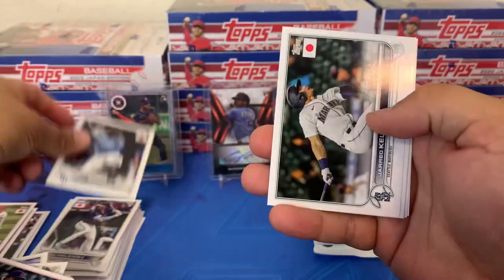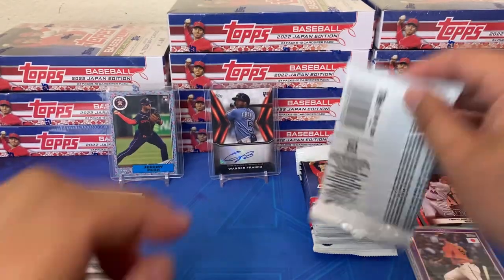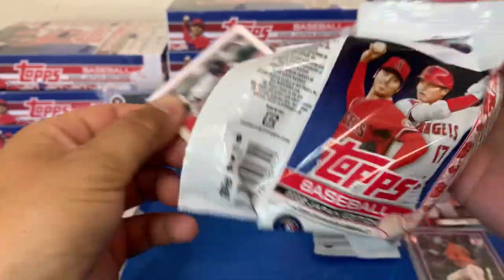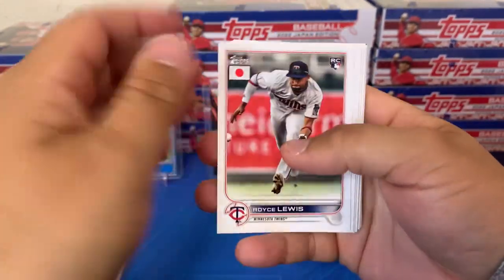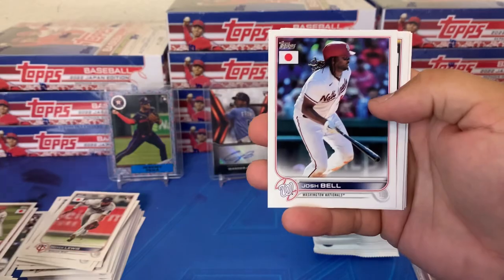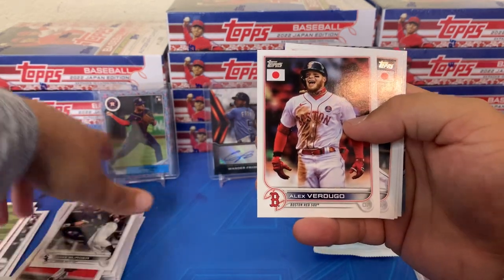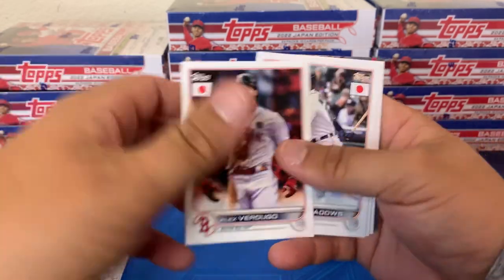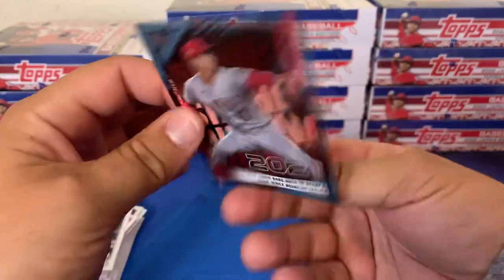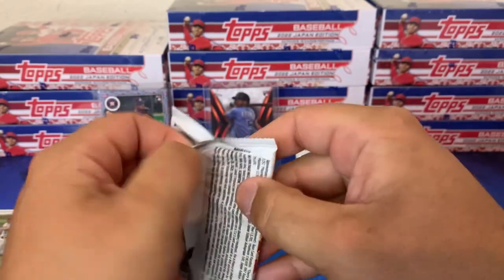There's Peña, Donaldson, Vlad Jr. Started off with a big auto — I love it. Of course the box I thought might have damaged cards — let's start with that one, get it out of the way. Nick Castellanos, former Oregon State Beaver. There's Jake Burger, Alex Verdugo, Austin Meadows, Paul Goldschmidt, Corey Seager. And the Otani insert — that's number two on the insert, so we got five of those so far. Should easily make at least a couple sets.